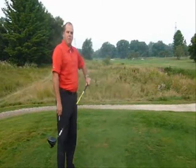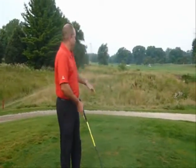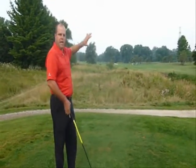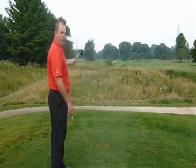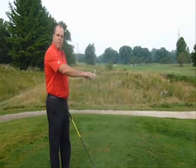One of the things to remember when proceeding under the lateral hazard rule and determining relief is that line of sight has no bearing on where your drop points can be. It is always the point where the ball last crossed the margin of the hazard. So as you can see on the shot I just hit, the point where it last crossed is directly in front of me — it never did leave the hazard while it was in the air. So the point where it last crossed is right in front. I can come back on this line, keeping the flag in line, and drop my ball here and proceed with the one-shot penalty.